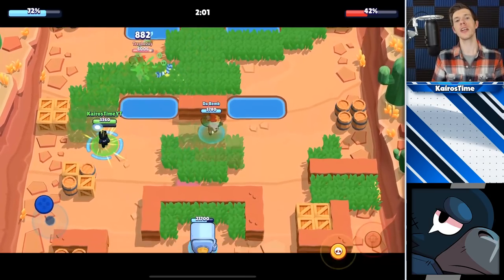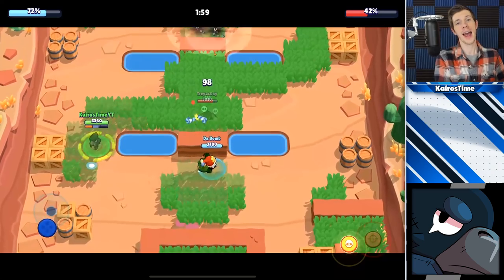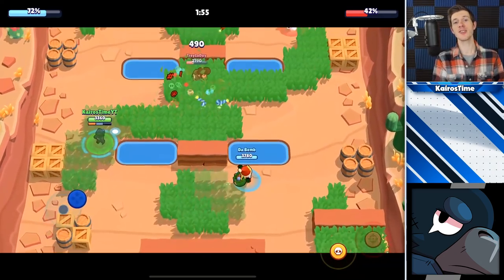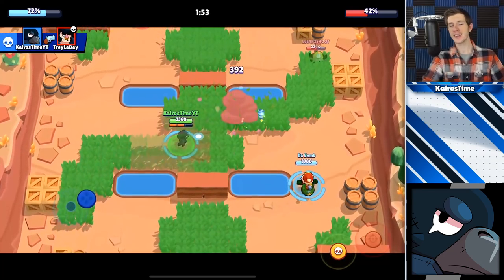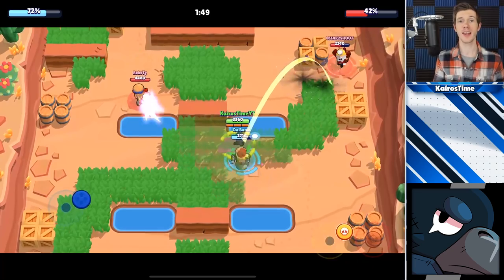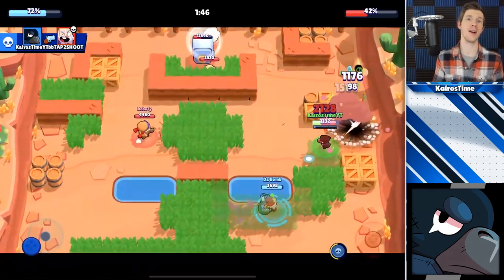Despite Crow's really epic super, he should primarily be played as a long-distance poker rather than an assassin. Focus on keeping your distance from enemy players and just dealing a little bit of damage over a long period of time — keeping that poison on them so that they have to fall back and your teammates can actually finish them off.